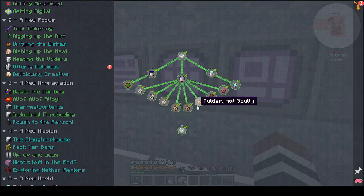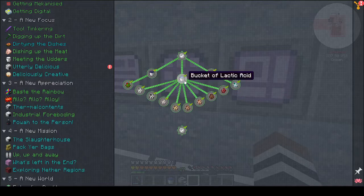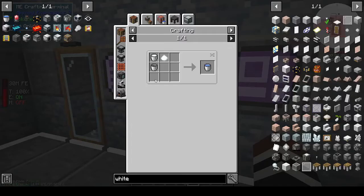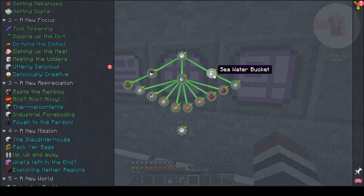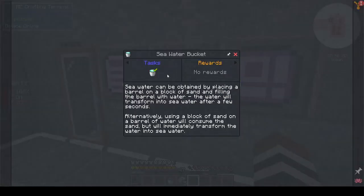I did all the spawn eggs though, which was quite cool. Basically you had to get a bucket of witch water, a bucket of lactic acid which is milk, a bucket of salt, and a bucket of seawater - which is sand with a barrel of water on top, and that turns it into seawater.